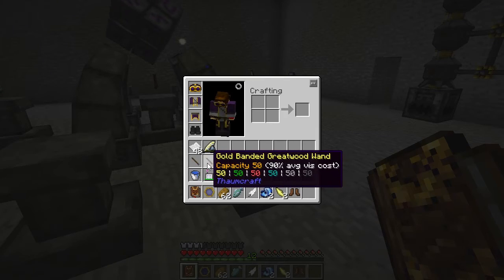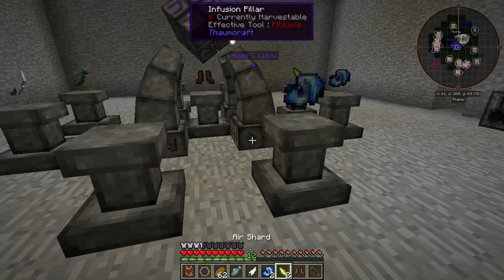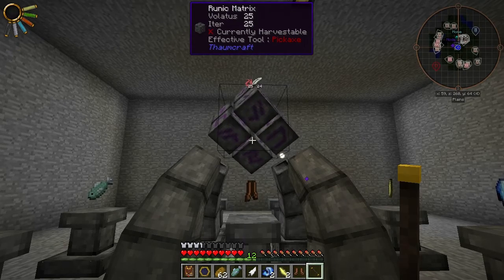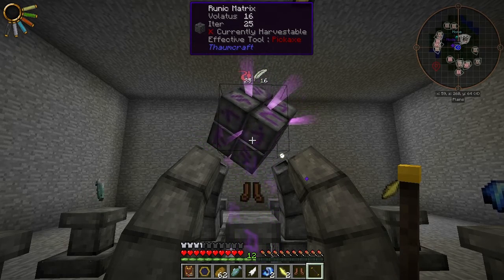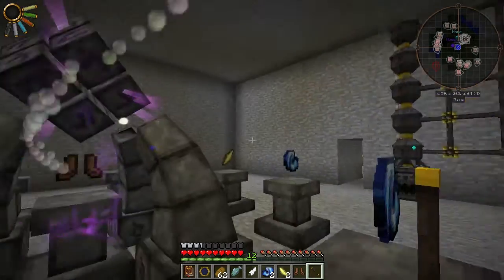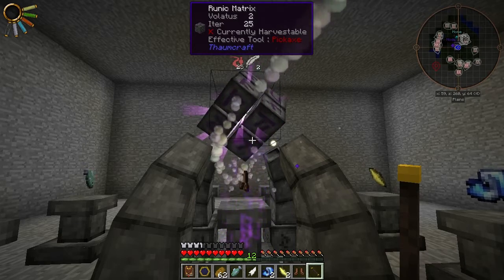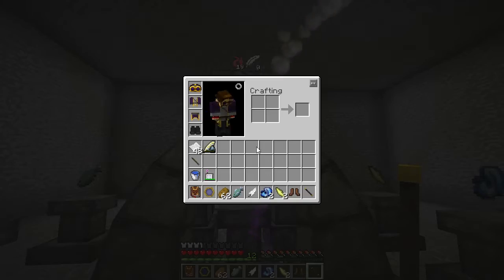How do we start Infusion Crafting? Take a wand — it doesn't need any V in it, you just need to actually have a wand in your hand. Click on the Runic Matrix, and you start the Infusion Crafting. It's draining V, or Essentia, from the jars over here. When it does that, it will break down the objects around the Altar and infuse them into the boots, creating the Boots of the Traveler.